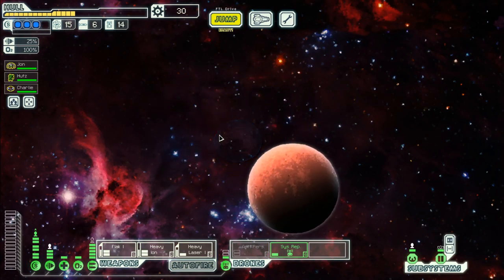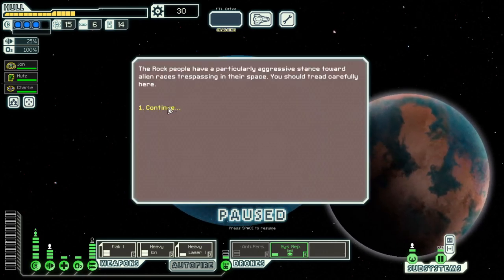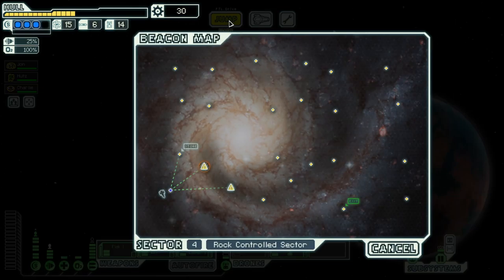Hello, guys and girls! My name is Hotz2C and welcome back to Season 16 of my FTL series. We are in the NG Cruiser Layout B. We have a small crew, three shields, and a somewhat useful weapon system. We are in Sector 4 which is Rock Controlled.